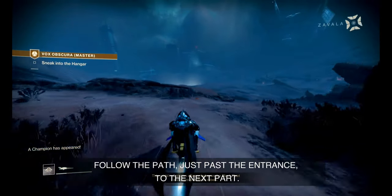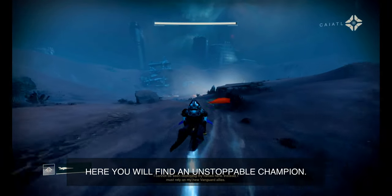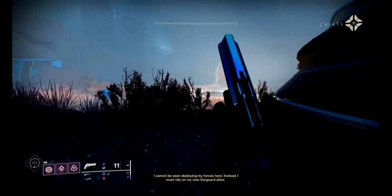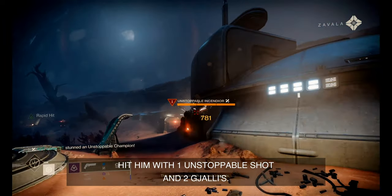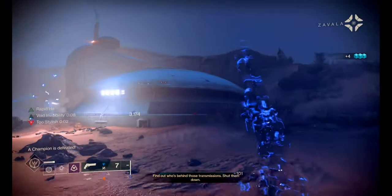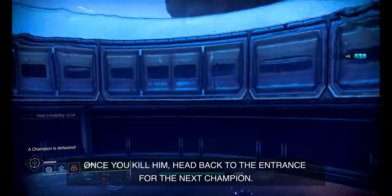Follow the path just past the entrance to the next part. Here you will find an unstoppable champion. Hit him with one unstoppable shot in two volleys. Once you kill him, head back to the entrance for the next champion.